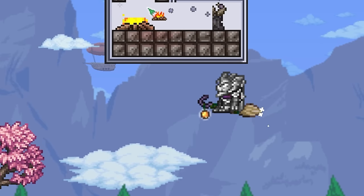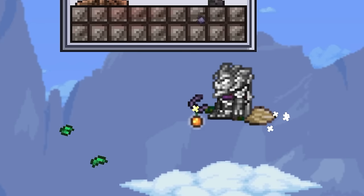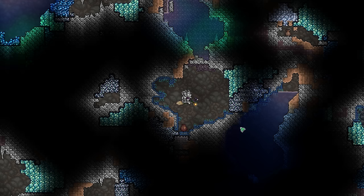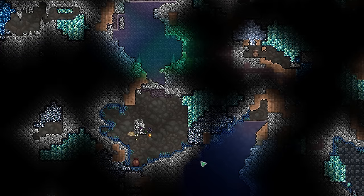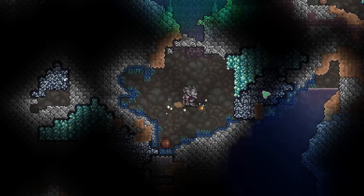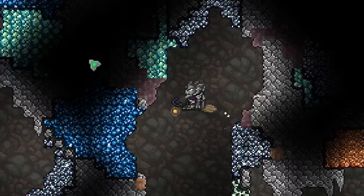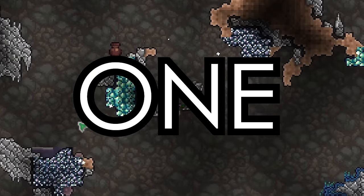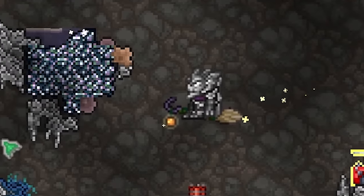After letting this run for about an hour, let's see what the effects are on the world. This is what a random section of underground looks like before breaking the demon altars, and here's what that exact same section looks like after. Suffice to say, there is a lot of ore — and remember, all of this was created through the power of one glitch to one demon altar, which is kind of terrifying.